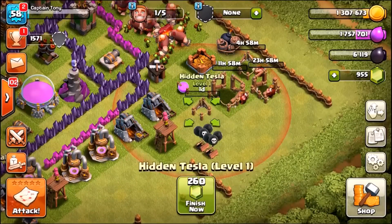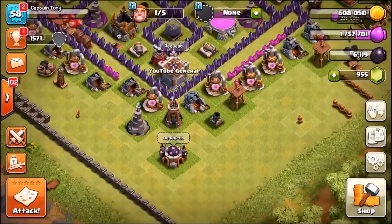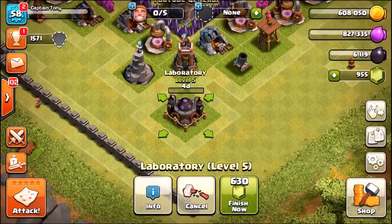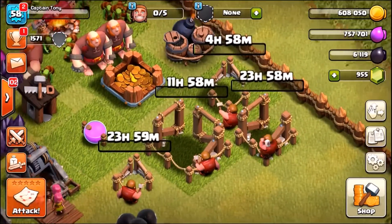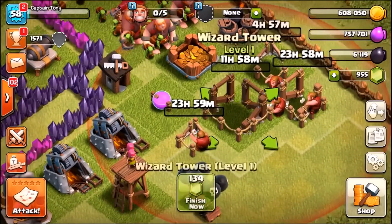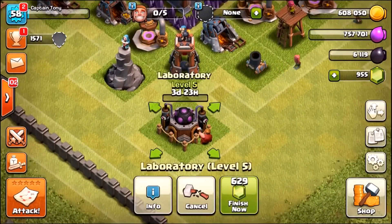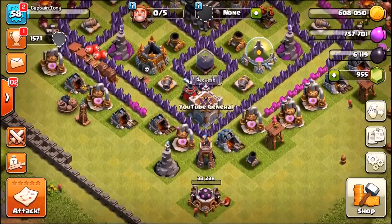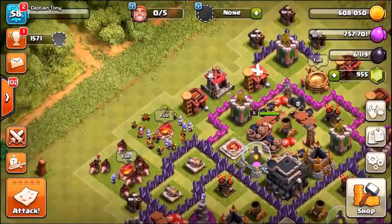Back into defenses, we can actually build that Tesla tower - that's going to take us to four builders. We got a single builder free, going to use him to chop down some bushes. Let's also do an upgrade on the laboratory - that's going to take four days, and that covers every single one of my builders. There's an air sweeper and air defense finishing in five hours, wizard tower in 12 hours, hidden tesla in 24 hours, and the laboratory taking four days. We've got 600,000 gold and 750,000 elixir left.